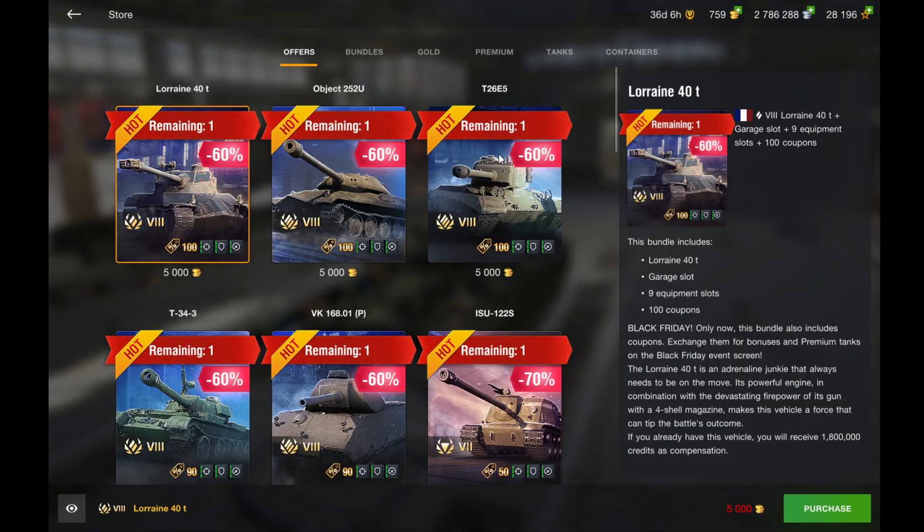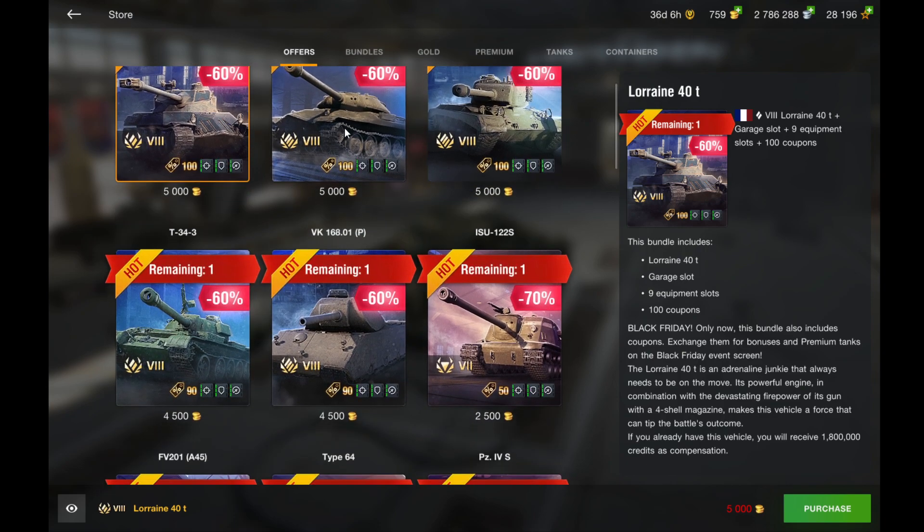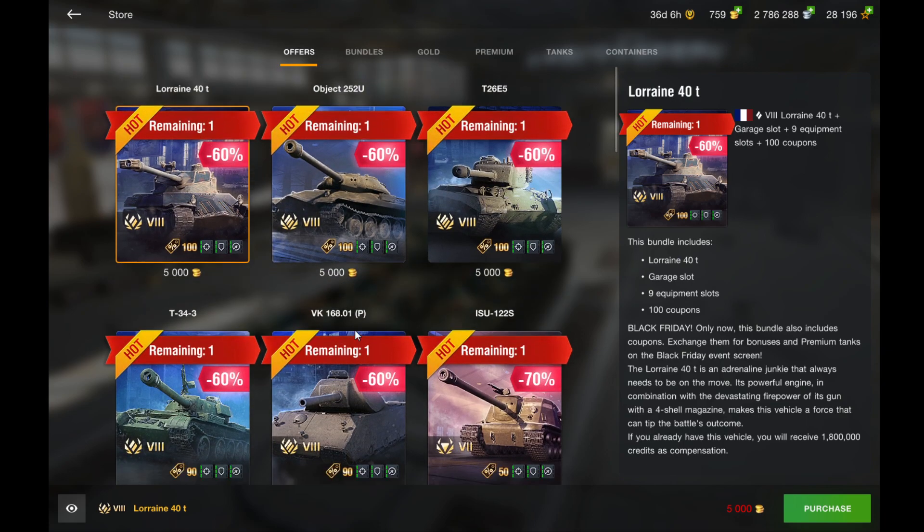Starting off under offers, let's go over the tanks. They are selling 5 tier 8 tanks for 5,000 gold, except 2 of them being 4,500 gold. That's already a really good deal because even the worst tier 8 premiums, like the tech tree ones, are usually 7,000 gold.